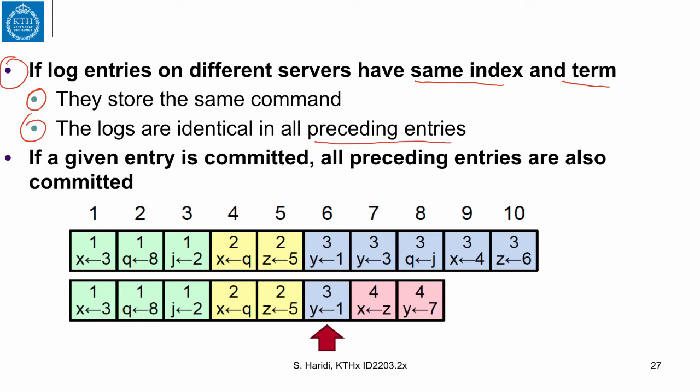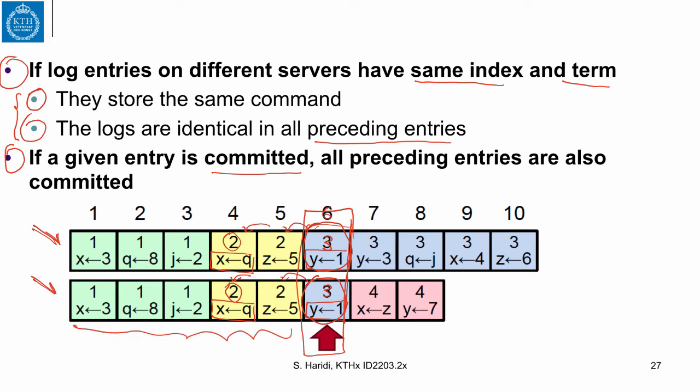So if you look at two logs: at index number six with term number three, both logs have three here — they must have the same command. And if this is true, the algorithm guarantees that all previous entries also agree on their term number and command for each index. If we can maintain this property, we can conclude that if a given entry is committed, then all previous entries are also committed.